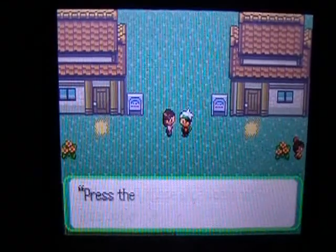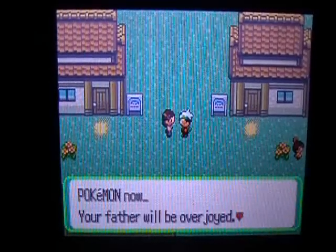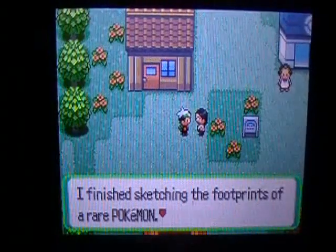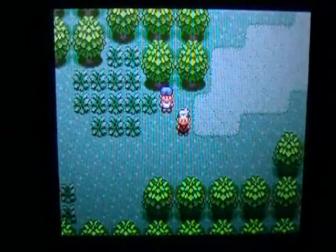And now she gives you running shoes, because we all know past generation 2 how slow you walk. The other games used to walk really fast, but now you can't, so these are pretty much a requirement. And you see that guy right there — they're his own footprints. In the next part we will start Route 102 and fight this guy. Bye!